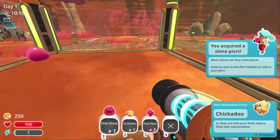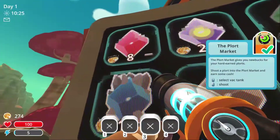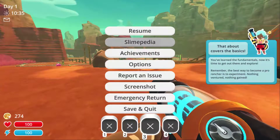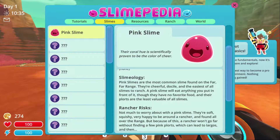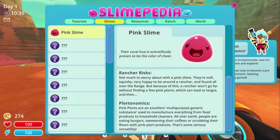I don't think they eat the babies. Goodbye, chicken. I got money — gives me eight coins, I've got 274 right now. That covers the basics. So let's find out what this slime is. Pink slime. Diet: fruit, veggies, meat. Pink slimes are the most common slime found on the Far Far Range. They're cheerful, docile, and easiest to ranch. They'll eat anything, have no favorite food, and their plorts are the least valuable of all slimes. Risks? Not much to worry about.